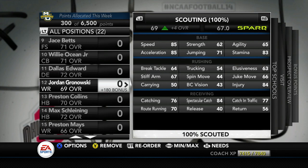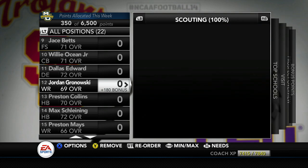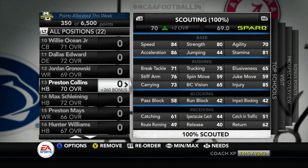Jordan Gronowski is a receiver — 6'3", 190 lbs, a little skinny but a high-IQ player. He comes in at 76 catching, 84 spectacular catch, and 77 catching in traffic, which we need because he's going to be going over the middle a lot. I like to run slant and rub routes so he needs to hold on to that ball over the middle.